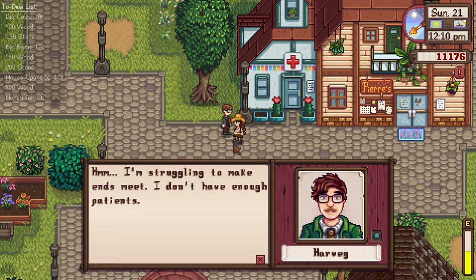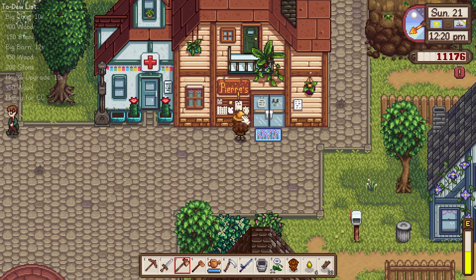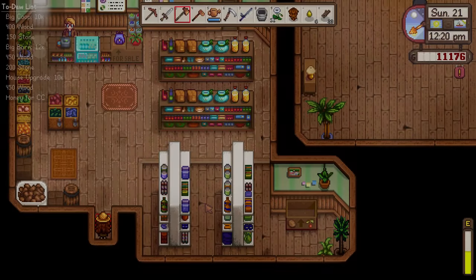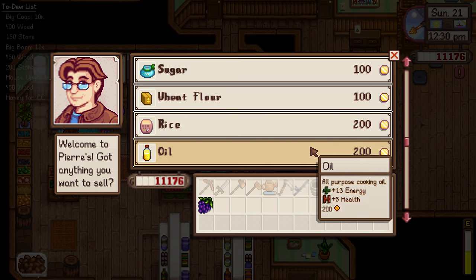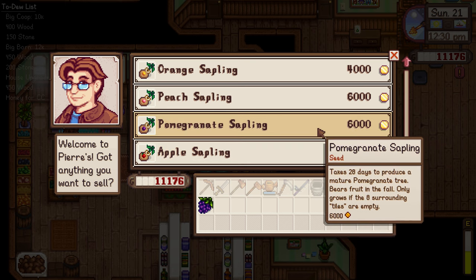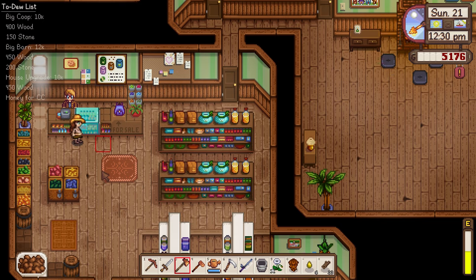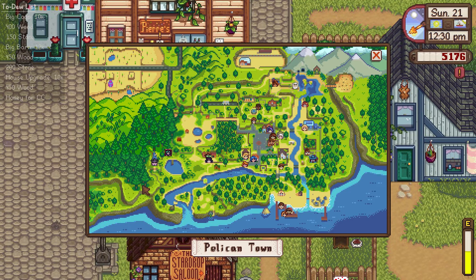Hello, Harvey. There are three dust sprites today — we are not going into the mines, we have other plans. Good morning, Pierre. I would like to buy a pomegranate sapling. Now we can get that planted — those take a full season to grow, so at the tail end of fall we will have our pomegranate.